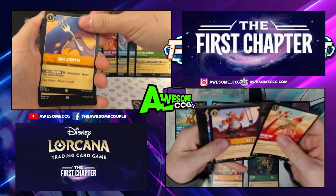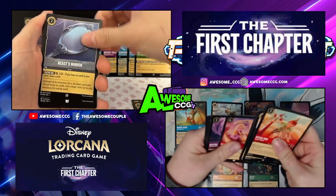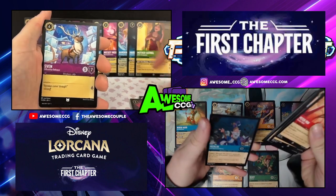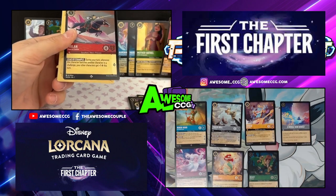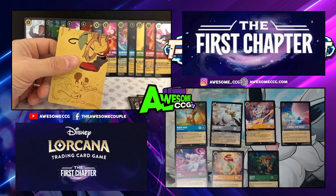Here we go — I got a Dinglehopper. Nope, nope — nothing nice. Train Maui — oh, I got a super rare! So I got 10. And I got a foil Mulan — I got it, I got 11!